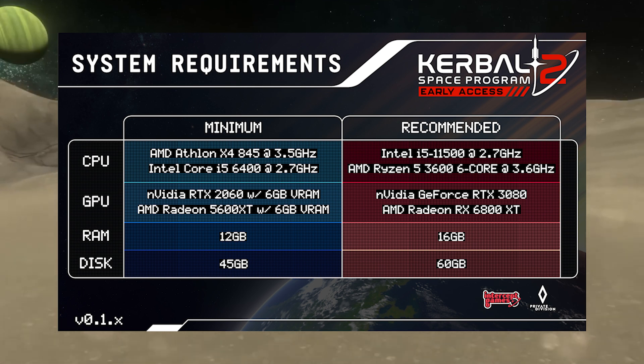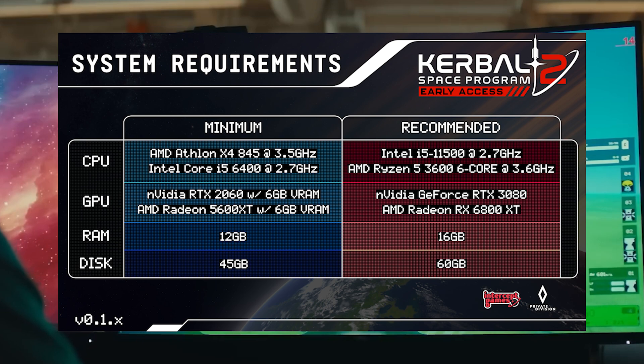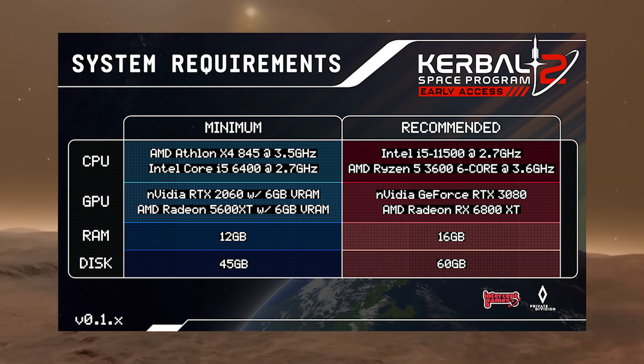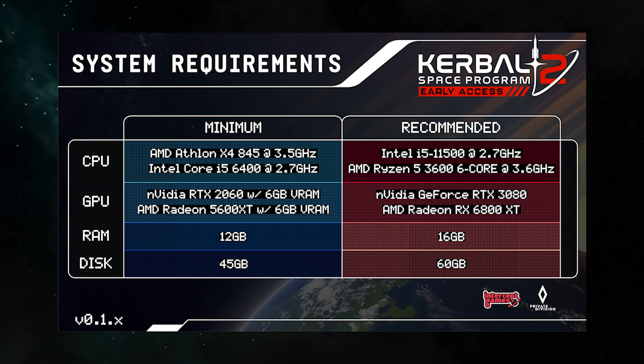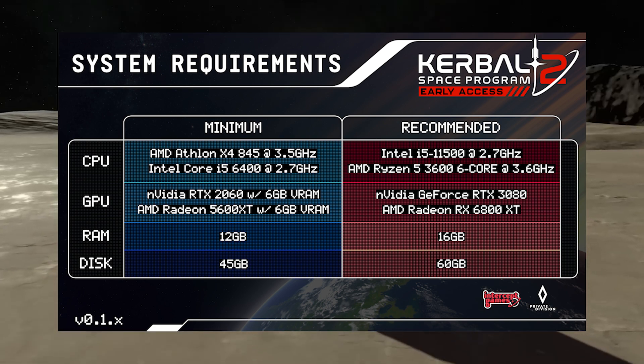You can see the image on your screen. I was amazed, as you are. KSP-2's minimum requirement is a 6th Gen i5 processor and an 8GB VRAM GPU starting from an RTX 2060. Minimum RAM is 12GB, and the shocking part is storage — you need 45GB minimum space to install this game.